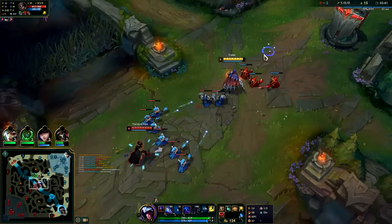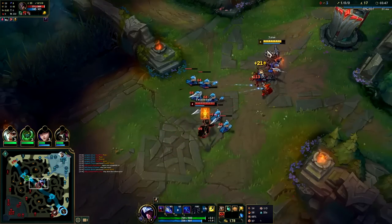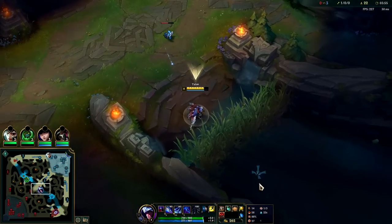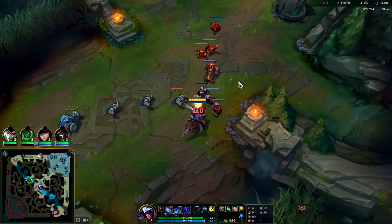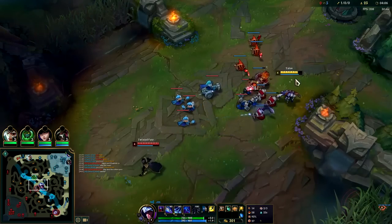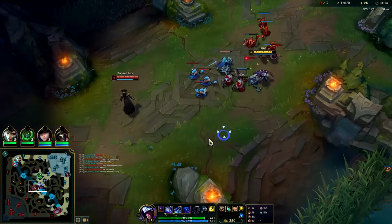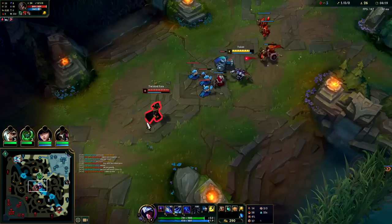He has too many minions for us to engage on him there — if I took that Q on him it would have been a bad trade, especially since I didn't land both sides of the rake. I certainly can't freeze it from here, but I can kind of slow it down with this one range creep. See how the wave is a lot more favorable for me — he has to step up and I don't. I could trade so heavy with him, I just need him to step up. Trying to shove him off those minions, force him to farm at max range with abilities.